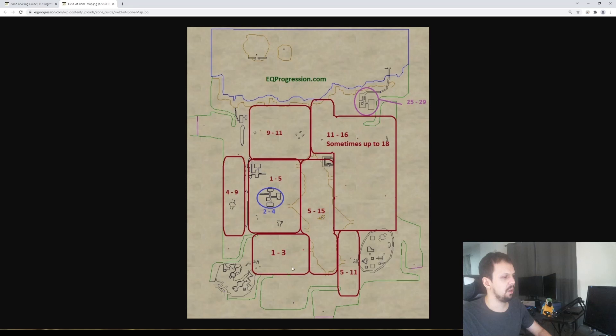Here's the map for Field of Bone. Down by the newbie area to the left side you've got level 4 to 9 mobs. Up in the northwest they get a little higher — you're going to see stuff from 11 to 16, sometimes up to 18. I wouldn't recommend going up there. Most people stay in the pit where mobs are level 5 to 15. The spider caves are good for levels 2 to 4. It's just a really awesome zone — good for everything. Everybody loves Field of Bone.